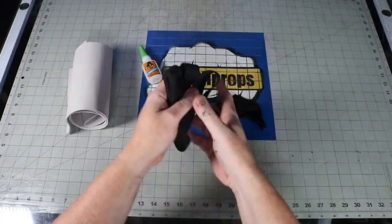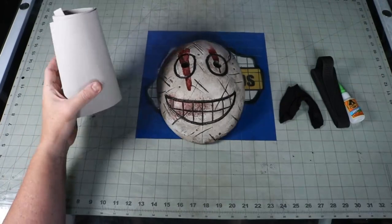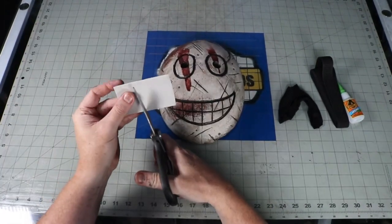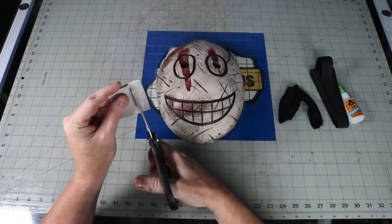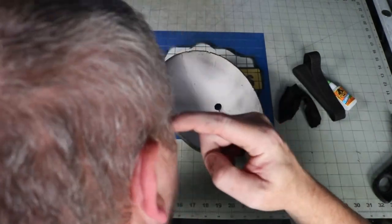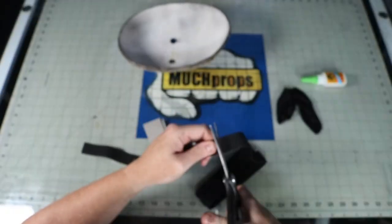Time for strapping. I'm covering the eye holes — I wasn't sure if the killer's eyes are covered in the game or if that's just the black background on the image. Regardless, I hold the mask up to my face to see where it rests on my head, then pull the elastic past that point to size the length. I cut it and sandwich it between the mask and some small strips of EVA foam with super glue to secure it.